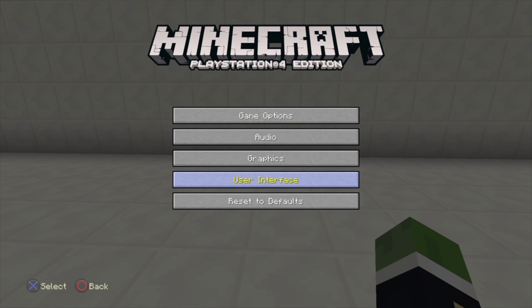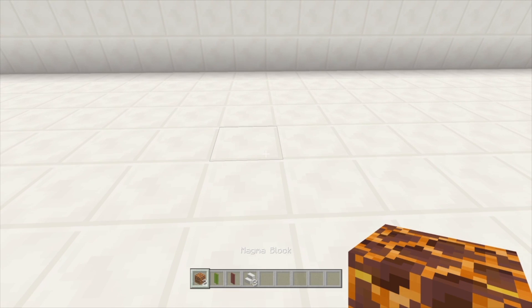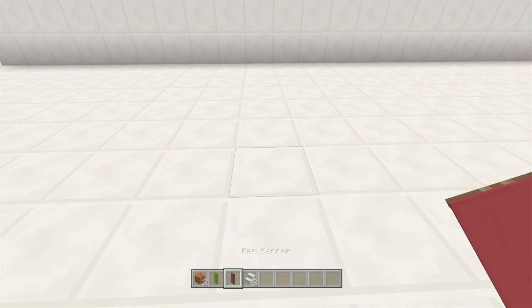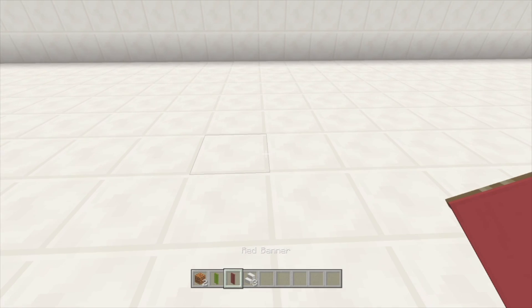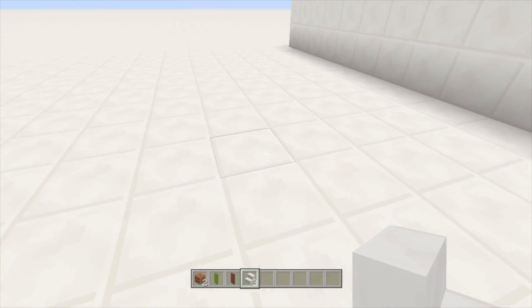First things first, I'm going to activate my HUD. What you guys are going to need is two magma blocks, at least two banners — I'm going to choose green and red just to keep with the festive Christmas-type theme — and three quartz stairs. It doesn't have to be quartz; it can be any type of stairs you want.